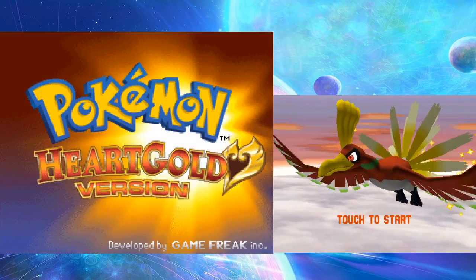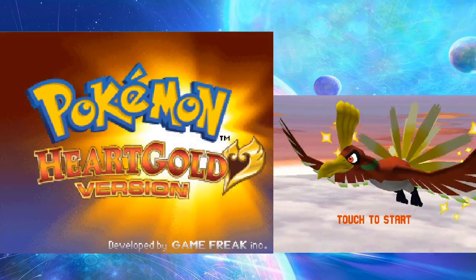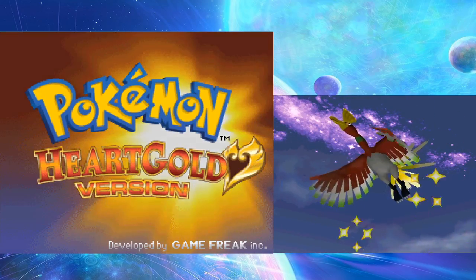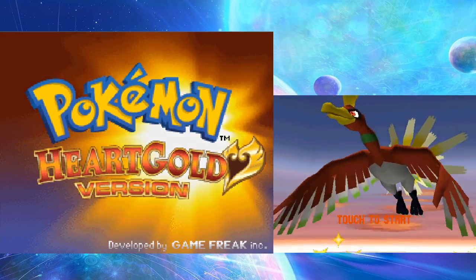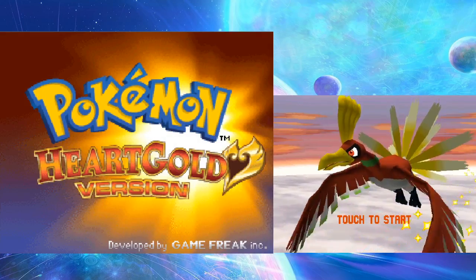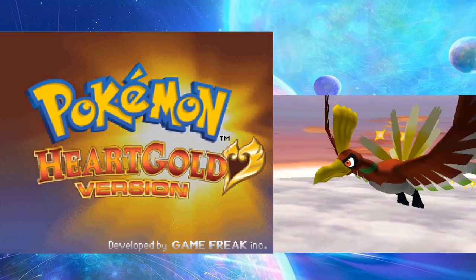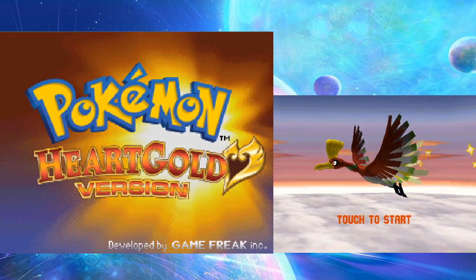Items that you can find in the field are randomized, so you can find Master Balls for all you know. Pokemon movesets are randomized, so a Pikachu can learn Leaf Blade, or a Cyndaquil can learn Water Gun. TMs are also randomized - so the first TM you get, which was Roost, will no longer be Roost. That will be something completely different.